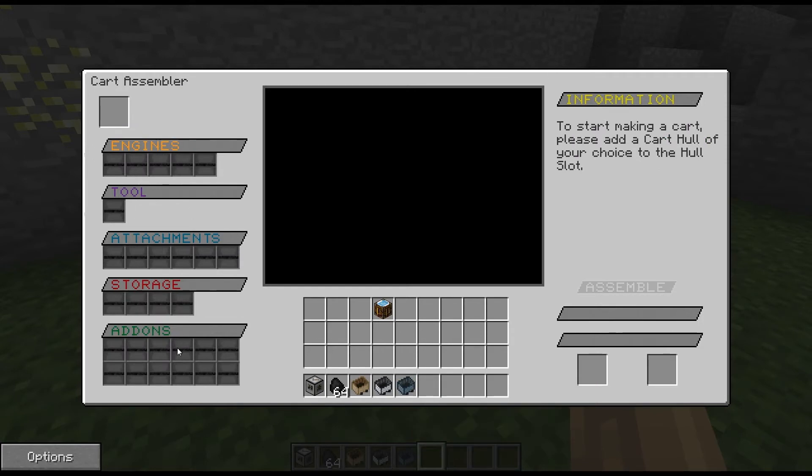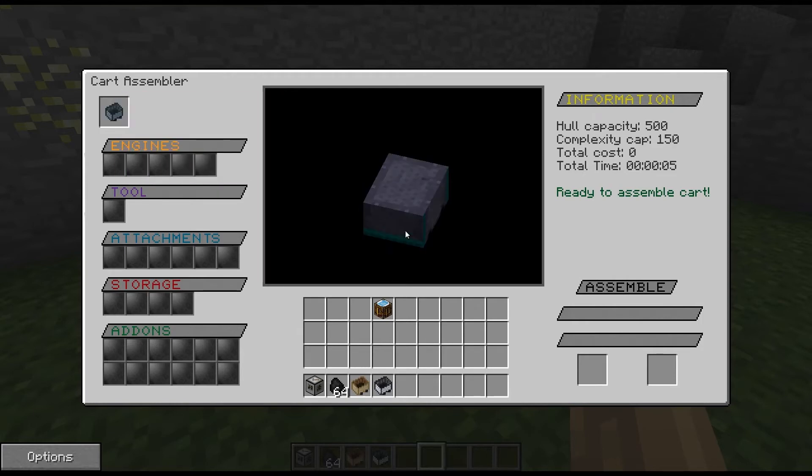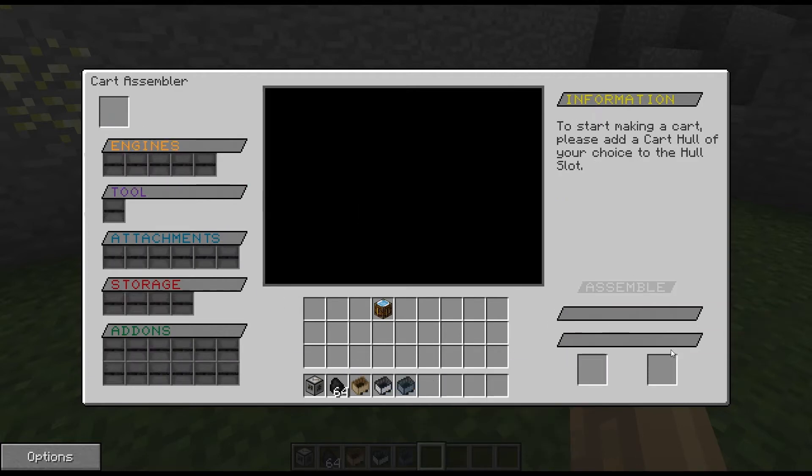That's the left hand side. The middle part, once you start adding things in, you'll be able to interact with it and see how it looks under certain conditions. On the right hand side you have to add fuel — at the moment the assembler is idle with no fuel. You basically put your fuel in there; we'll use coal. You can use coal and charcoal.